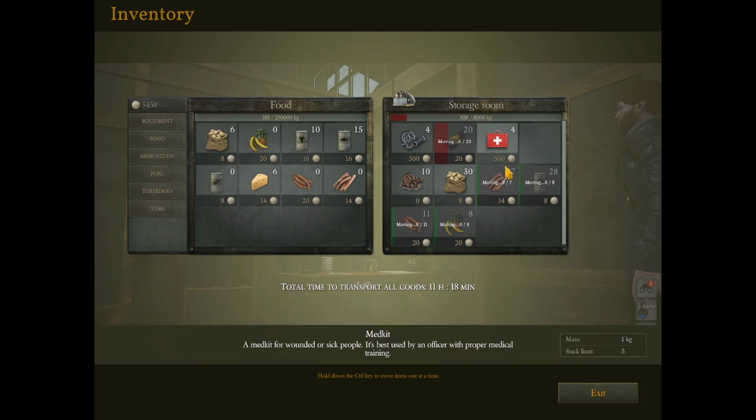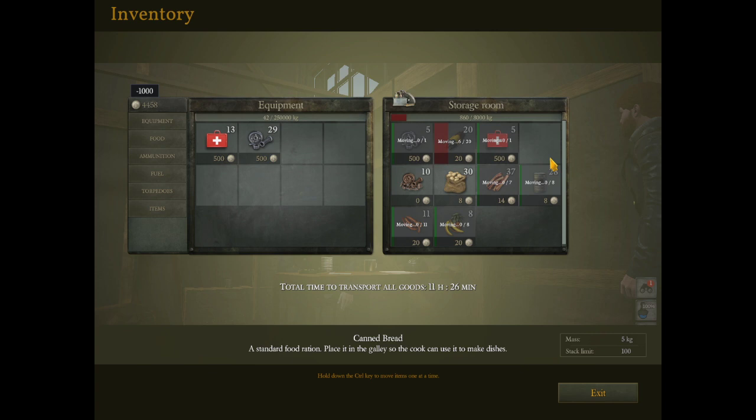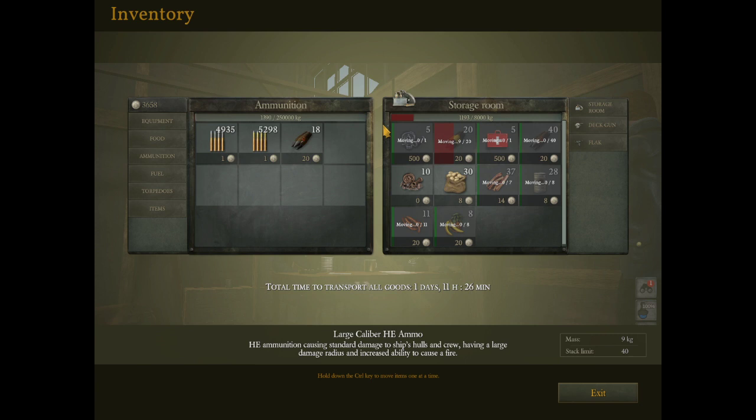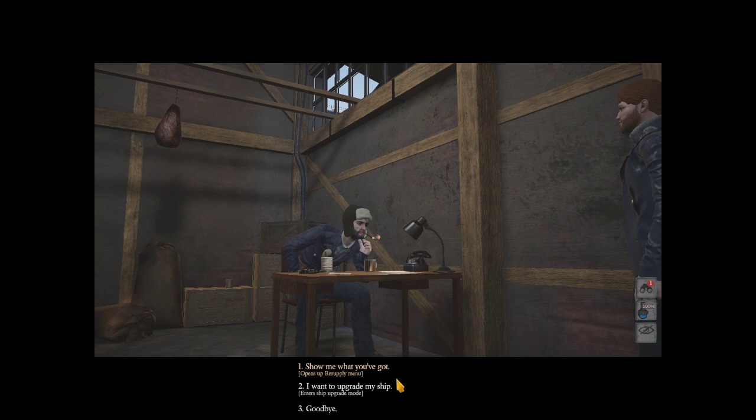We could technically get one more. Let's go back to equipment - we want to max this out, which is five, and we want to max out spare parts too. We need a spot to put ammunition. This storage room holds a lot of stuff - it's probably the largest thing on your ship. Your deck guns - keep putting stuff up here. Just keep loading your ship up with stuff, as much as you can, so that you can stay out there longer. That's the key to it all.